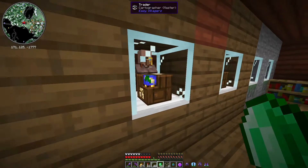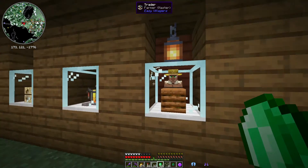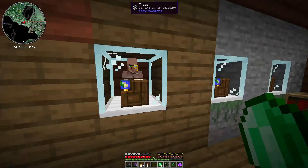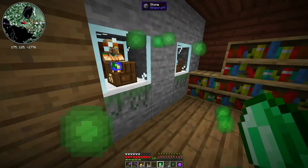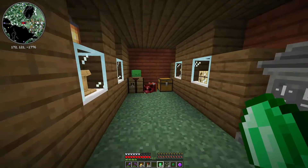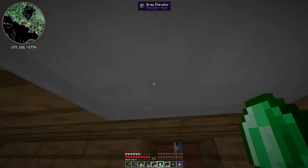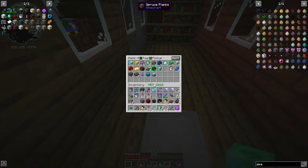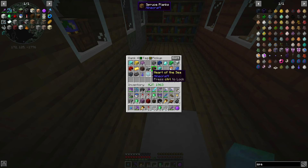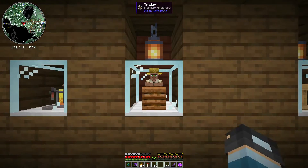I got sixteen emeralds. And if you do this all day, you have enough cartographers for this. You will get a lot of these glass panes — all these glass panes on the other side. And yeah, we got sixty-four from one stack. We got a lot — here's one hundred fifty-six of these. That's very, very good.